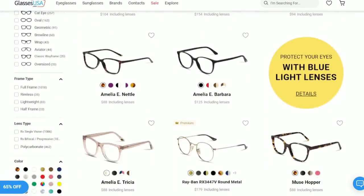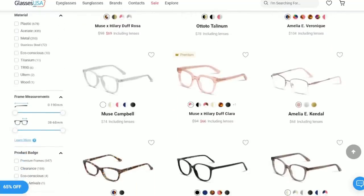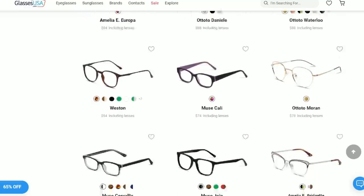Before we get into the next island, I want to say thank you so much to GlassesUSA.com for sponsoring another one of my videos. I love shopping online, and that includes shopping for my glasses. With GlassesUSA.com, they cut out the middleman so you can get your glasses for affordable prices at up to 70% off retail price. They have over 9,000 prescription eyeglasses and sunglasses to choose from, including in-house brands like Muse and Amelia E, plus designer brands like Ray-Ban, Gucci, Oakley, and so many more.